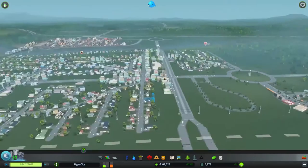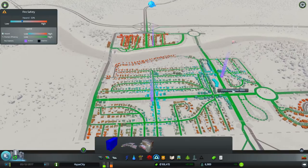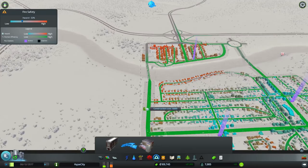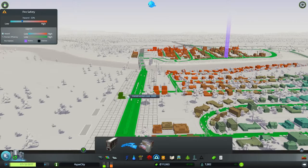We've definitely got some fires breaking out all over the place. Our fire coverage isn't great — we only have three fire stations with the ghostbusters ones. We'll probably put a major fire station down over here. We're bringing in seven grand and we've got over 110,000 in the bank, so we'll just throw it in to get increased fire coverage.